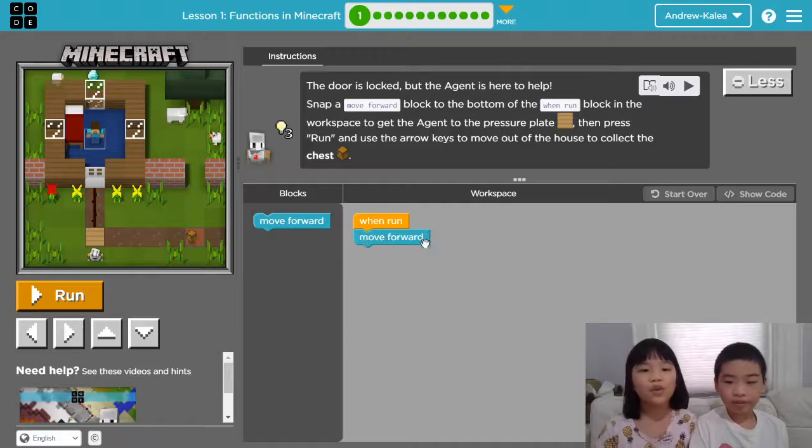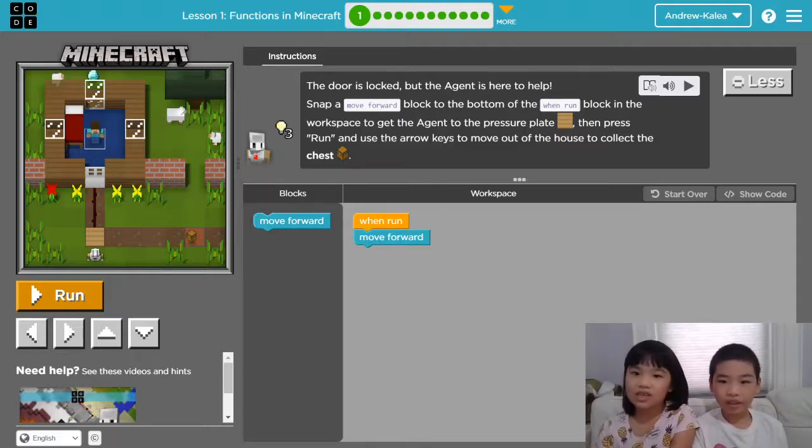We already put one move forward. Right now we have to press run, but let's read all the instructions first. It says then press run and use the arrow keys to move out of the house to collect the chest. The chest is right there.